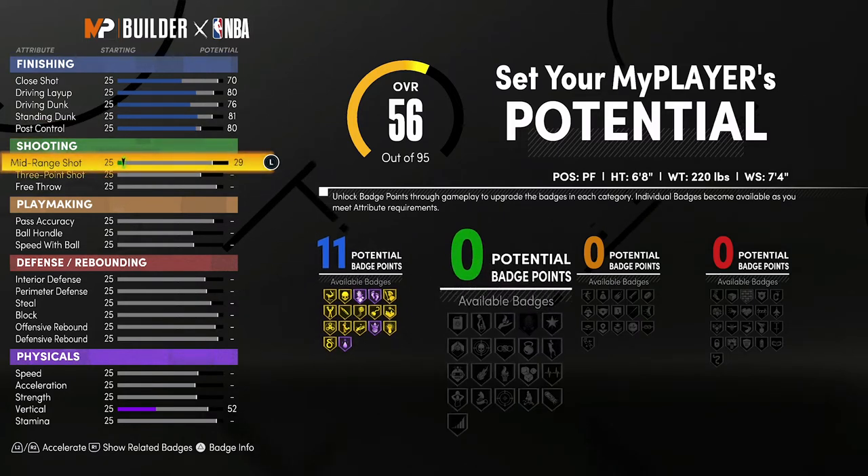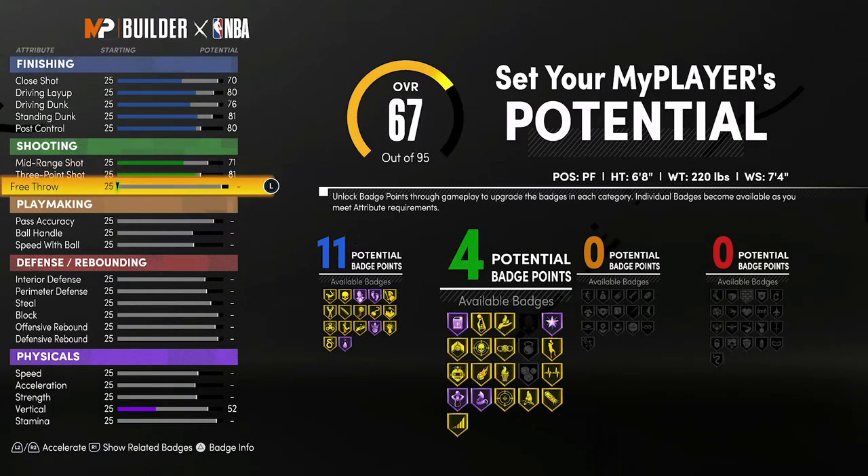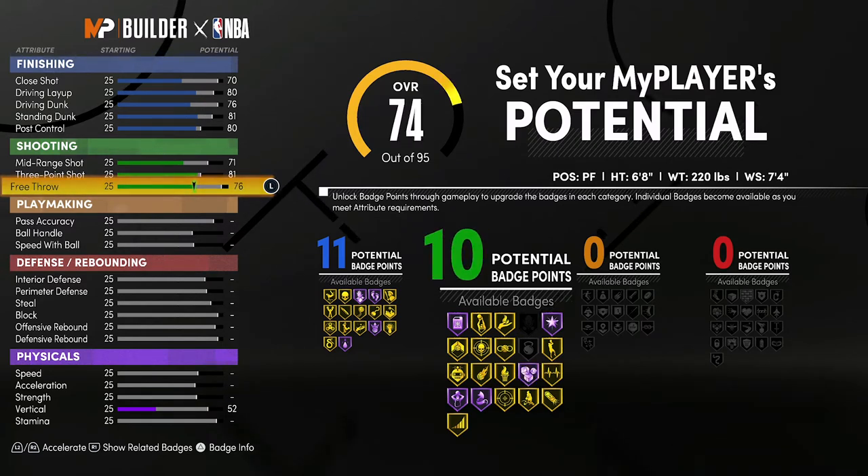For shooting, bring your mid-range shot up to a 71, your three-point shot up to an 81, and your free throw up to a 76. That's going to give you 10 shooting badges.